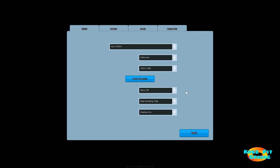You've got V-Sync — turn that on or off. Map sampling, which has three options. And then finally, shadows on or off.